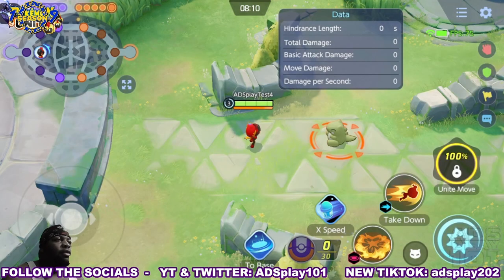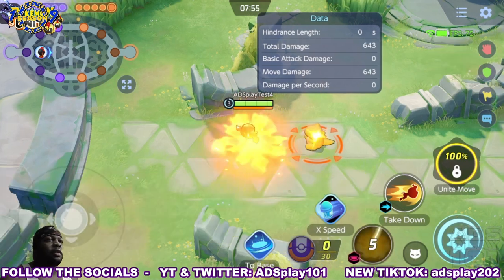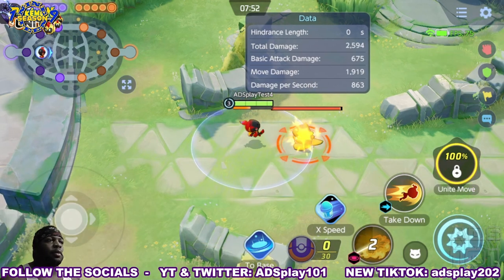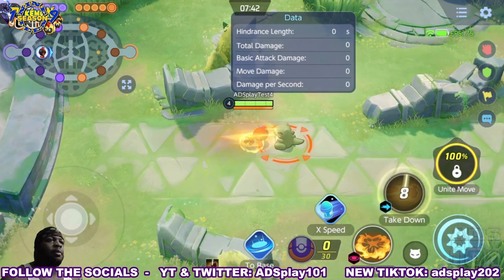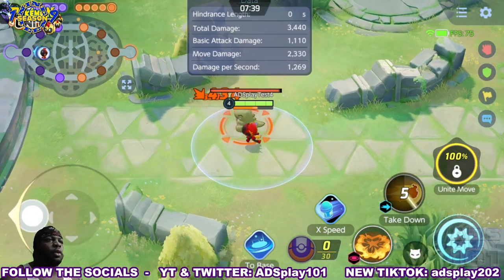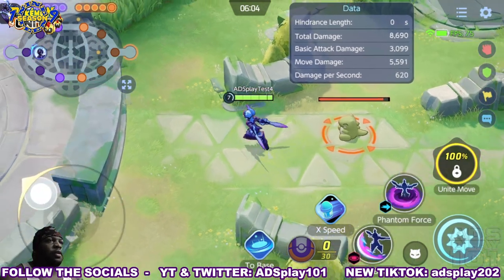Its first two moves are Lava Plume and Takedown. Lava Plume has the user torch the area around itself with an inferno of Scarlet Flames, dealing damage to opposing Pokemon it hits, and the user's next basic attack on Pokemon hit by this move deals increased damage. Takedown has the user charge in a direction dealing damage to opposing Pokemon and its basic attack speed is increased for a short time. So Lava Plume increases damage and Takedown increases attack speed.